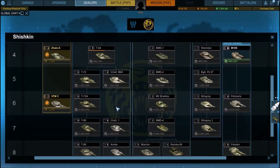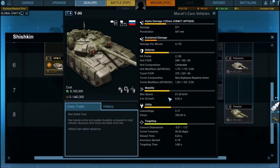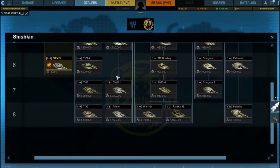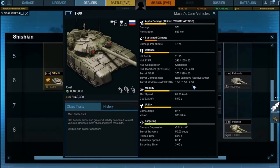The T-90 has regular composite with ERA already installed on the vehicle along the hull. When you upgrade the armor you're adding more on top. On its turret, the T-90 has non-explosive reactive armor — basically reactive armor that doesn't explode. It has a pretty good modifier: 1.5, 1.5, and 2.50, so you have fairly good armor all around.